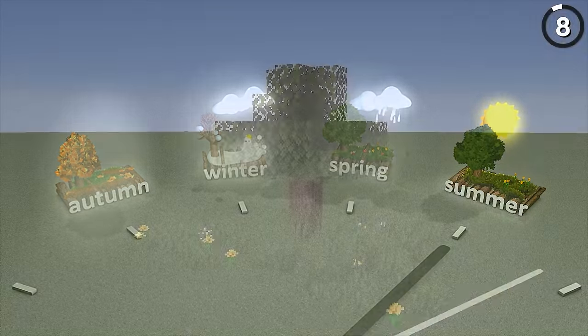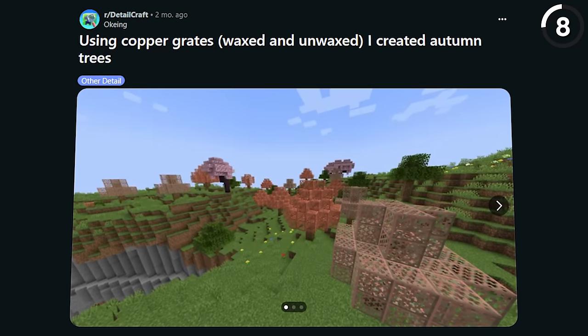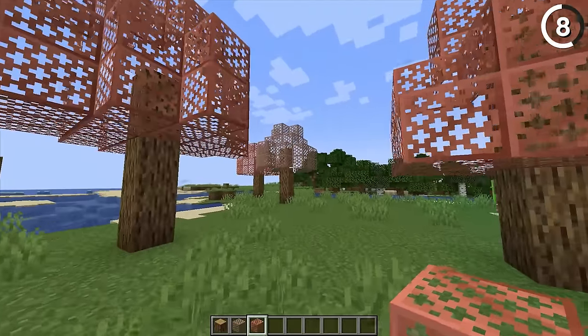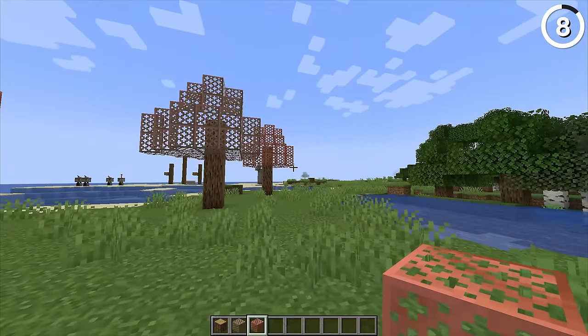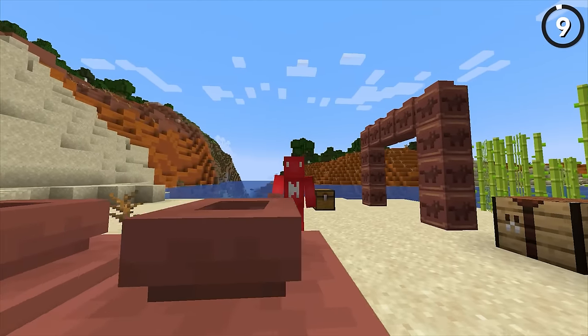Minecraft doesn't have seasons, but the leaves can still change. If you're willing to make the new copper grates from 1.21, we can use these instead of leaves and have ourselves some autumn trees. And if you leave these in place and don't oxidize them, then that orange leaf is gonna change back to more of a greenish color — telling you it's time for summer, or time to place down some new autumn leaves.